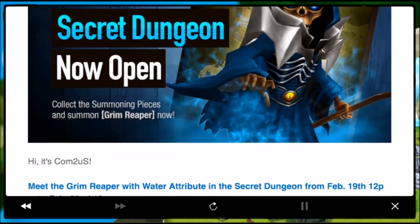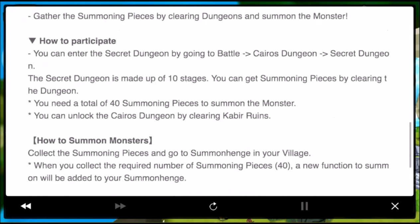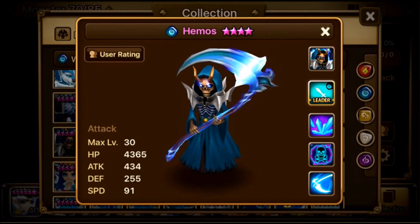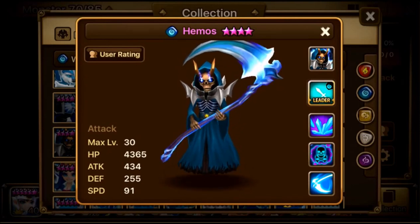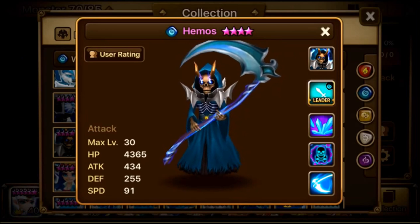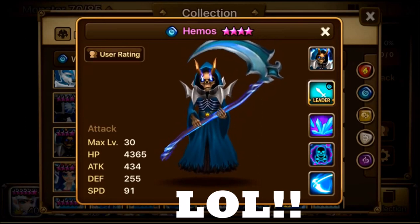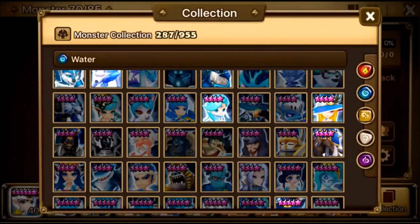His name is Hemos. We got 40 pieces and collected him. His stats are just like a normal four-star — not too high speed, not too high defense, not too high attack, and not too high HP. Roughly: 4365 HP, 434 attack, 255 defense, and 91 speed.